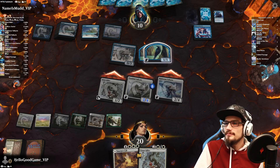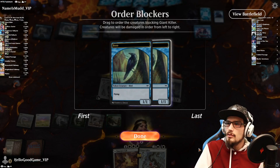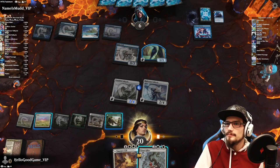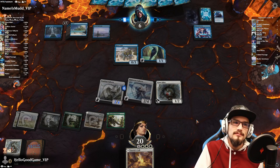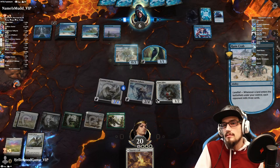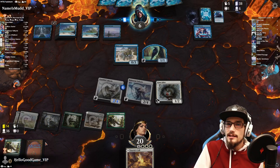Smash in! Double block — down to six. Giant Killer in play. Milling 17 — I do not doubt it. Already down to 14.